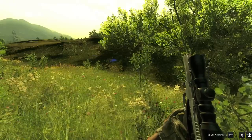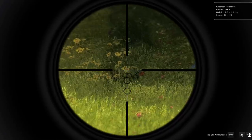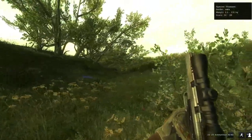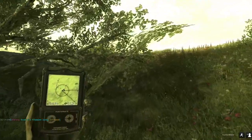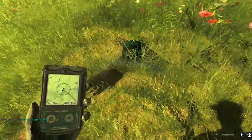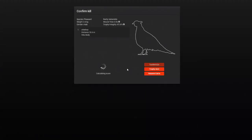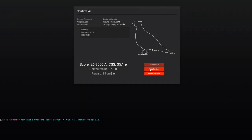Oh my god guys, I don't know if you guys can see this, but that's a melanistic pheasant with that score estimate. I'm not going to waste any time — I want to take him through the air. He's flying — and we got him. Holy fuck, that is insane guys. I don't know how big they have to be to be a super rare, but melanistic 26.9. We are taxing that guy right away, and let's get a trophy shot.